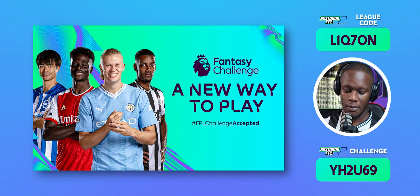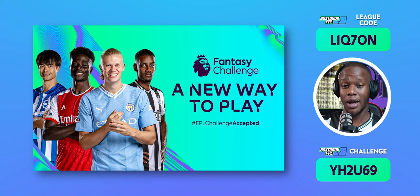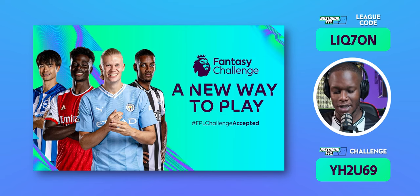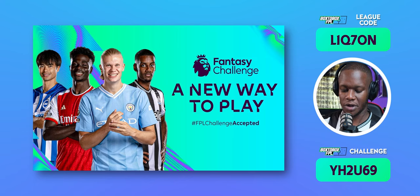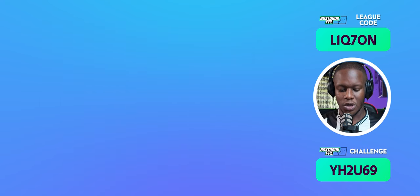From Game Week 30, the number one prize jersey will be signed by Ange Postecoglou. For Game Week 31, forward focus, the jersey will be signed by Rasmus Hojlund. And for Game Week 32, Red Rebel, you'll get a jersey signed by Alexis Mac Allister.